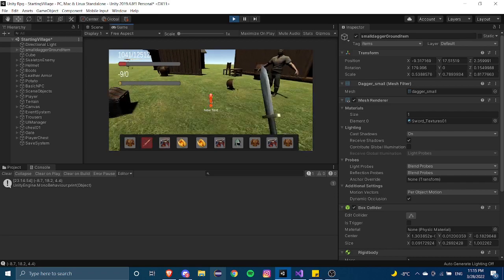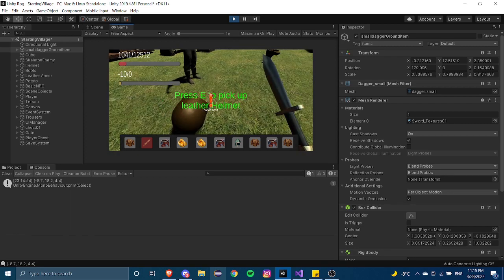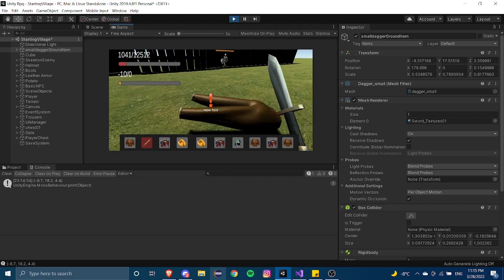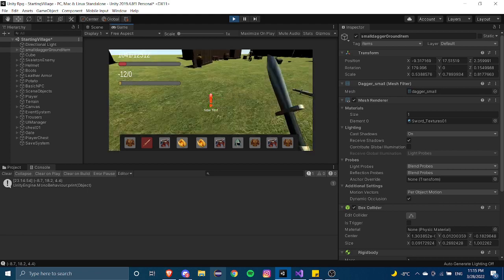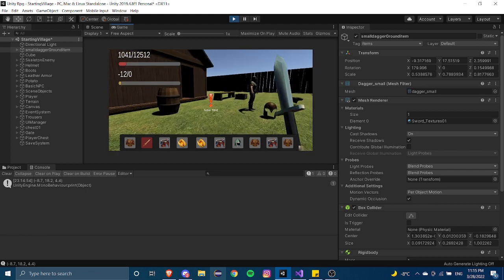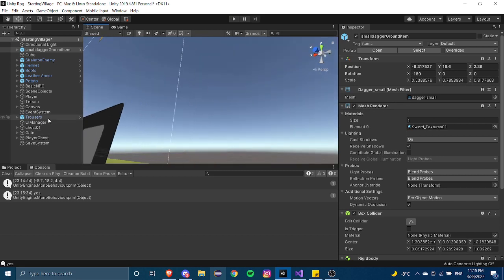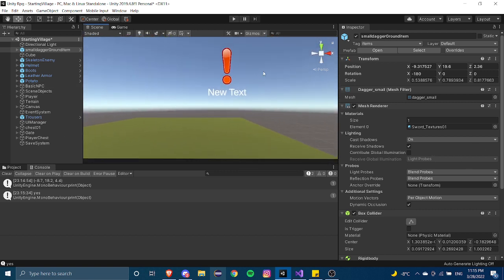The reason we want a raycast system instead of a radius system is that it's simpler. Instead of having two items in your radius, it's easier to just point your cursor at whatever you want to pick up. We'll also be adding a crosshair, so let's start with the crosshair first because it'll make it simpler for us to debug.